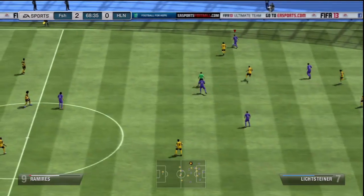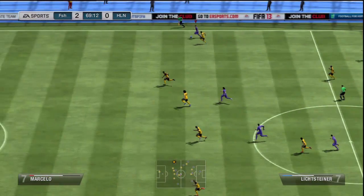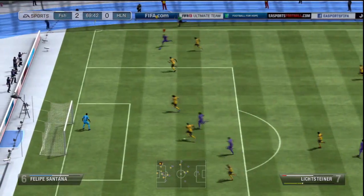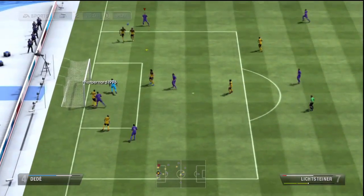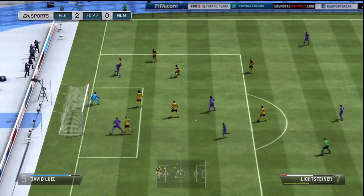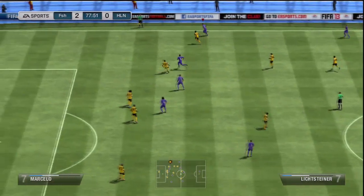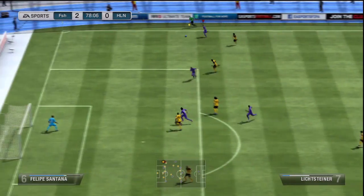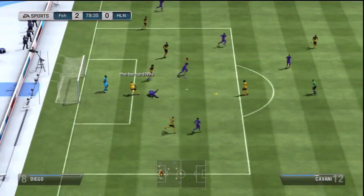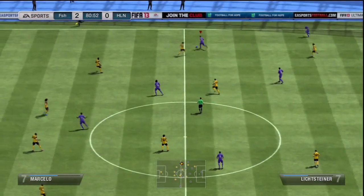I came up against two Brazilian sides in these games you're seeing now, and Lichtensteiner is burning past Marcelo there. Does a nice little double touch and finds a cross in. Unfortunately nothing comes of it that time, but you can create plenty of opportunities with him. Here's a shot from him on his left - three star weak foot - I didn't find that to be a trouble at all. He's not really your shooting sort of player. You could take the long shots, he's got fantastic shooting stats, but not his finishing stats. He does get a couple of goals - you'll see a nice free kick from him later on as well.